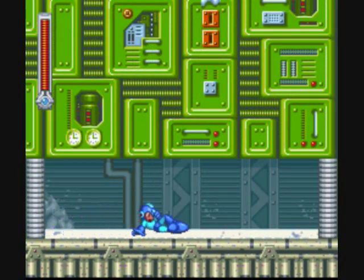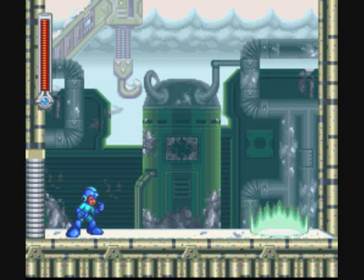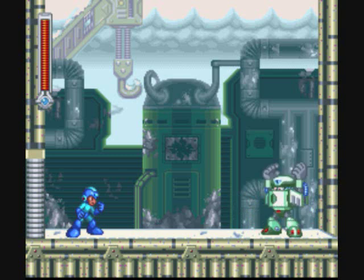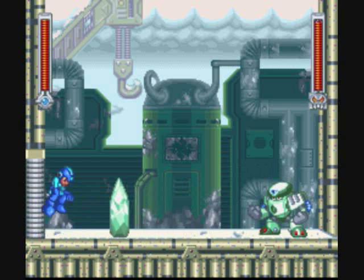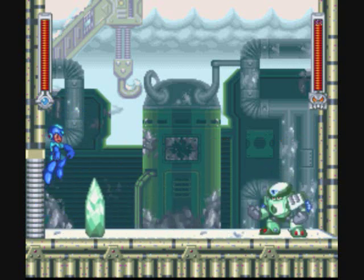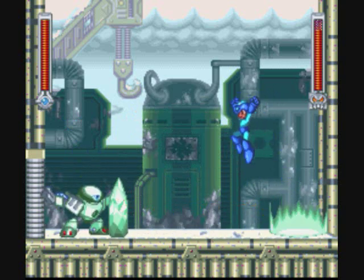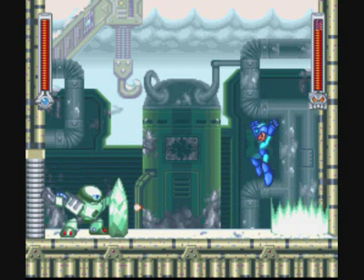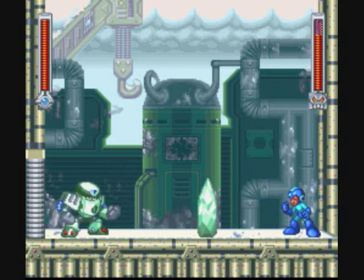Time to take on Cold Man. His weapon of choice is the Ice Wall. He tries to push it at you, and it also forms a shield for him, so he doesn't give you as many opportunities to hit him as other Robot Masters. You kind of want to follow behind it, because sometimes he'll jump at you — and so that gives you the best opportunity to get away from that. After a jump, he will try to freeze you in place if you get stuck in one of those little icy auras down there.